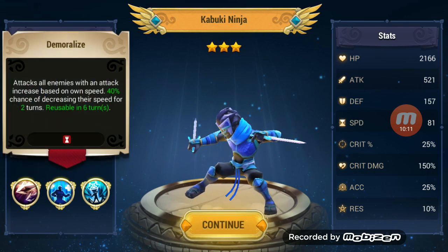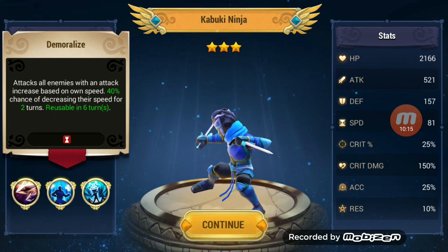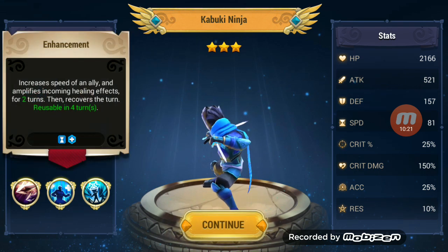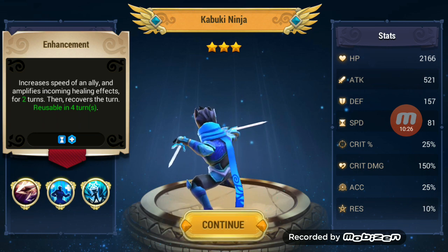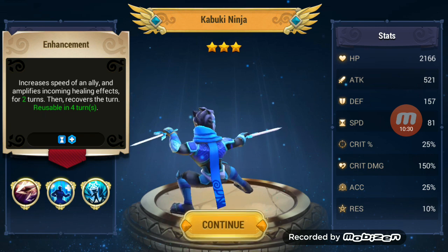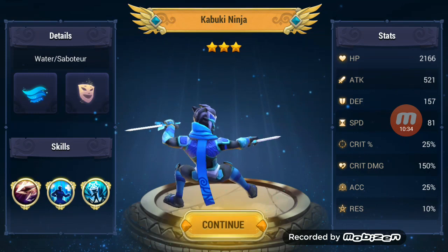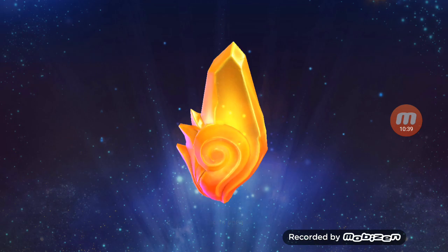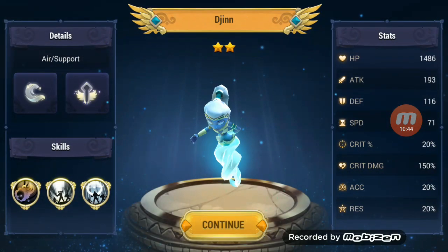Let me look at the water one here. Attacks all enemies with an attack increase based on speed, which is good — 40% chance of decreasing their speed. Increases speed of an ally and amplifies incoming healing effects for one turn, then recovers the turn. So he can basically buff himself with speed, gets increased healing, recovers the turn, and then boom — hits with demoralized on all enemies, which is based on speed. So I will be looking into his evolution effects and seeing how we can take advantage of that. He looks like a lot of fun.